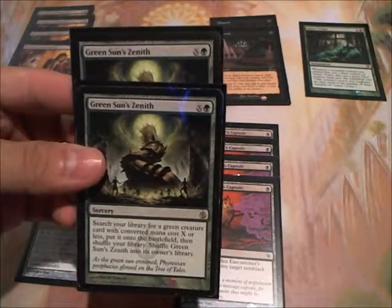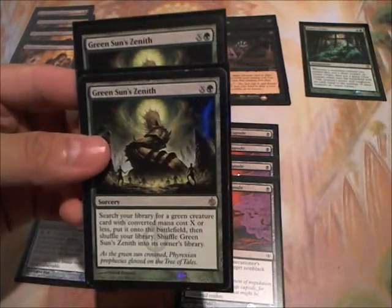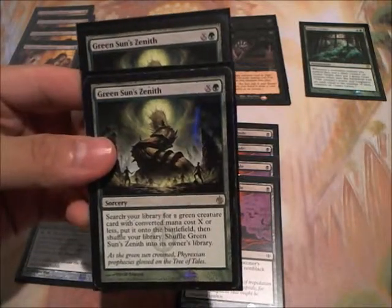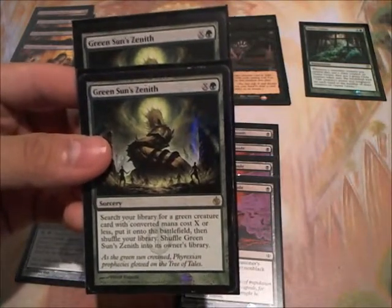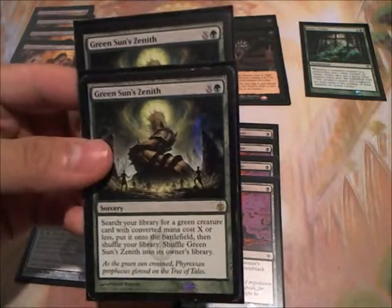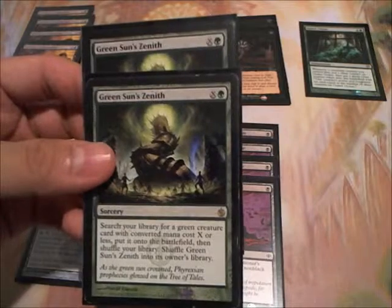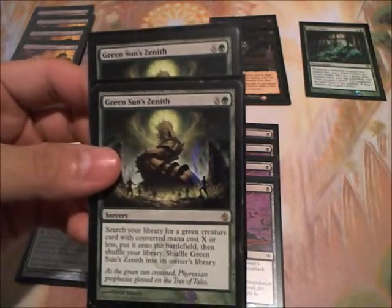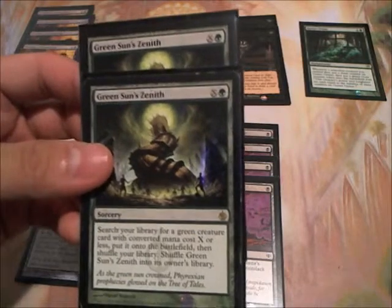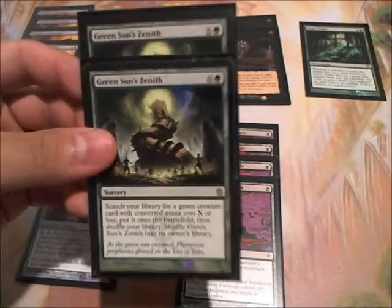I have 2 Green Sun's Zeniths. These can search for pretty much any of your green creatures in this deck. Glissa is always good — I just like to have her out for her First Strike and Deathtouch ability. If any of your stuff has been Oblivion Ringed or anything like that, you can definitely Green Sun's Zenith for an Acidic Slime. You always have to remember, however, that Green Sun's Zenith, even with Heartless Summoning, you still have to pay for the entire casting cost.